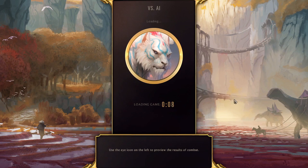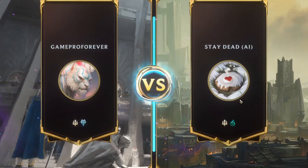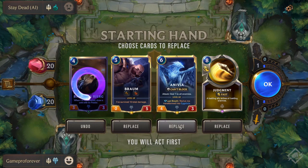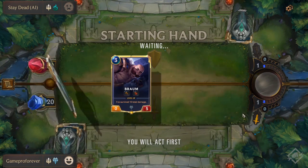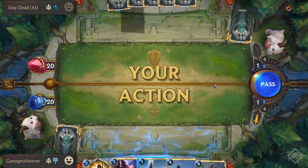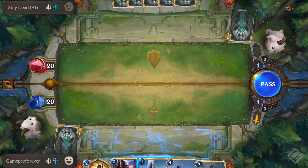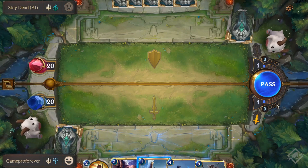The game looks very intimidating but it's actually fairly easy. Here you have the game board. You start off with the mulligan phase. Let's break down the board. First, you have the attacking phase and the defending phase — this swaps each round. You start off with one mana and as each round goes on you grow up to ten.